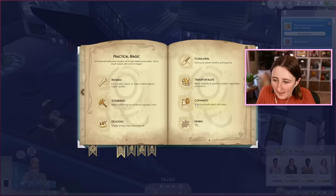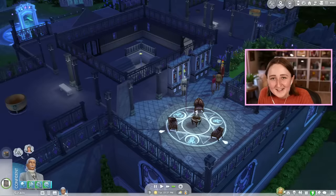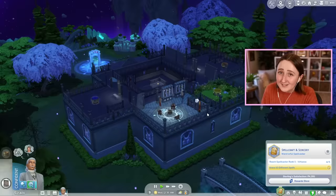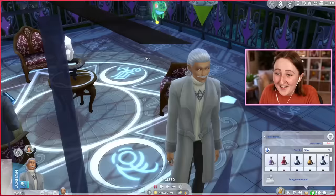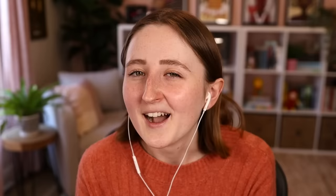Sterling has learned every possible potion they could, but now experimenting can get us ingredients. I can also turn one small object into many. So I've learned every single potion there is to know, and I've also learned more than half of the spells. We're now a spellcaster master. I didn't think I'd be saying this, but I kinda like Realm of Magic. And then — familiar orb of the glow frog. This alone has completely changed my perspective of this pack.